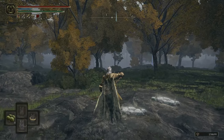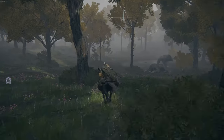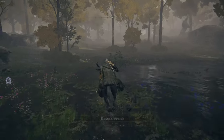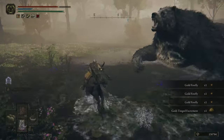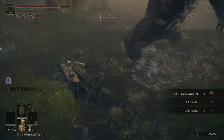Hop on Torrent and run through the pond. There's a bunch of bears in this area, and these bears will definitely destroy you, especially if you're lower level. But if you're on Torrent, you should be able to evade these bears. While you're in this area, just keep on pressing your collect item button and you'll collect all these gold fireflies — you can see them glowing in the pond.